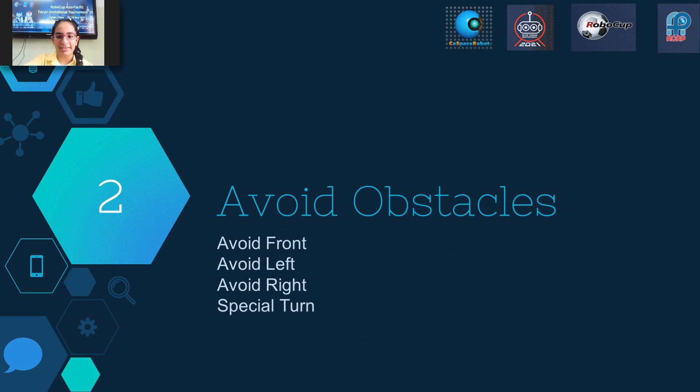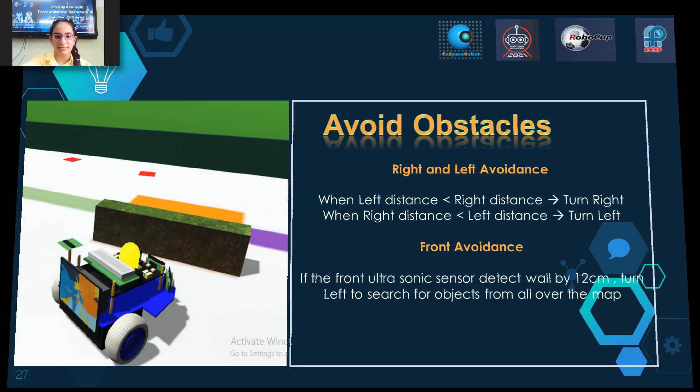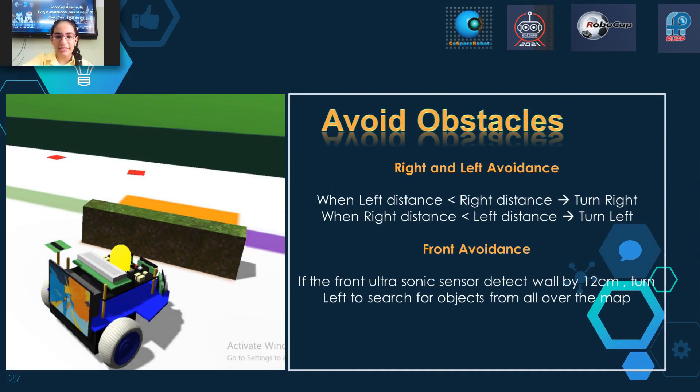Avoid obstacles. When the left distance is smaller than the right distance, turn right. When the right distance is smaller than the left distance, turn left. Front avoidance: if the front ultrasonic sensor detects a wall at 12 cm, turn left to search for objects all over the map.